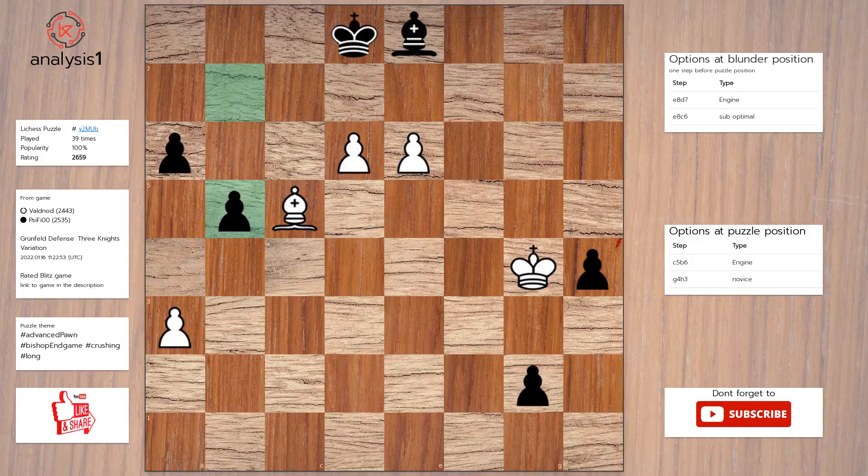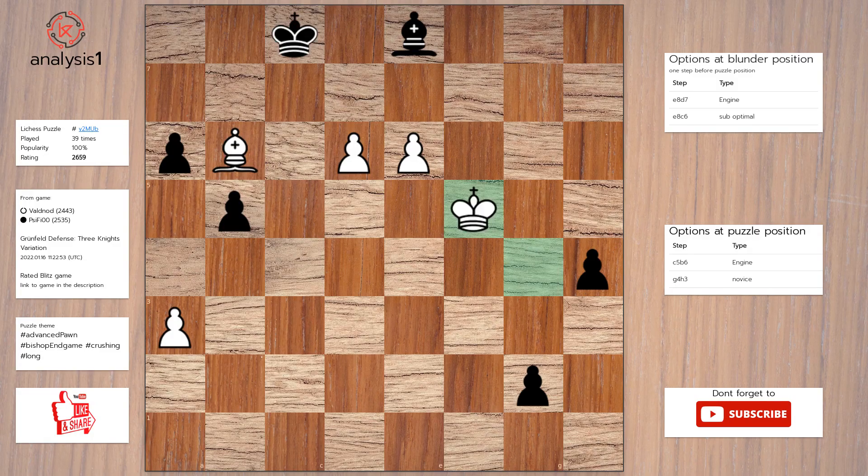Let's see the next puzzle. The threats are: king takes pawn. The checks are: b7, check; bishop to b6, check. Solution to the puzzle is: bishop to b6, check; king to c8, king to f5, king to b7, d7, check.